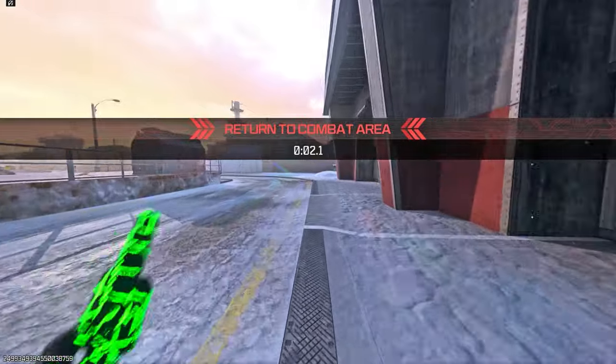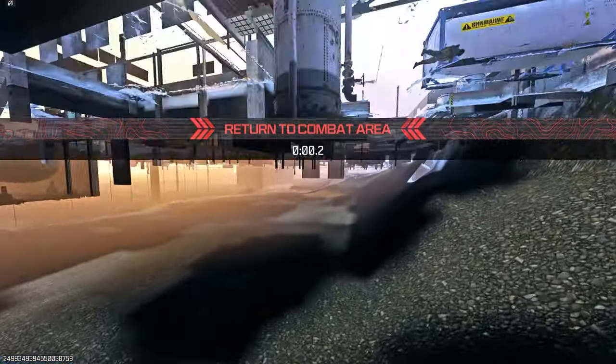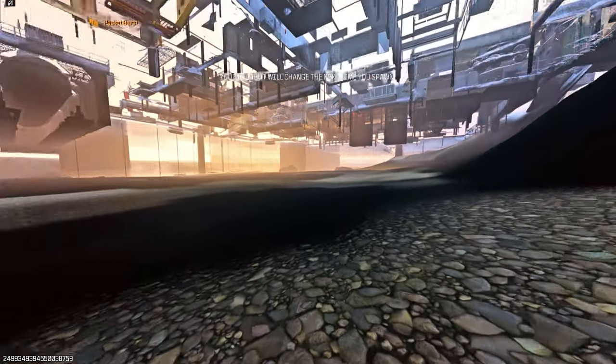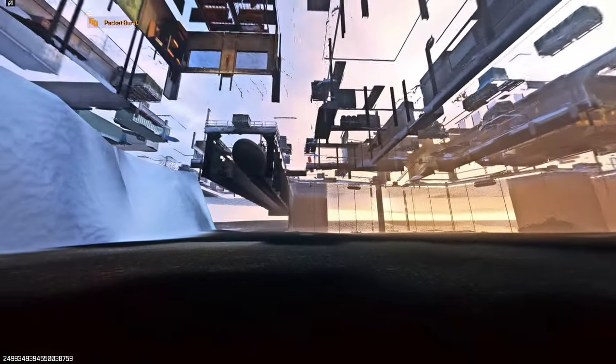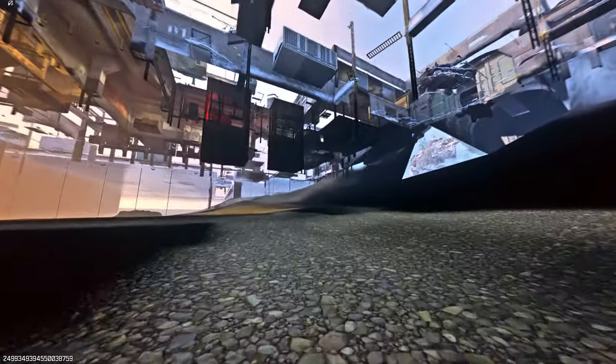If you want to go underneath the map and you do this online, run exactly where I do and keep sprinting with five seconds. As you see, if you carry on running and then dolphin dive near the end, you can actually dolphin dive underneath the map and explore. I did this in custom games for the example, but it does actually work online with five seconds.